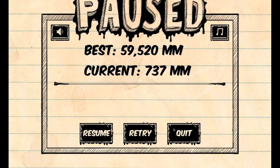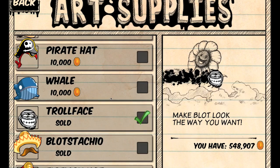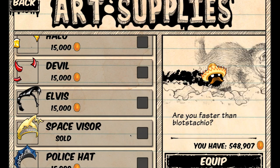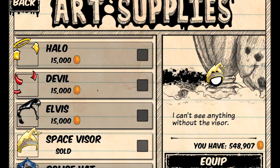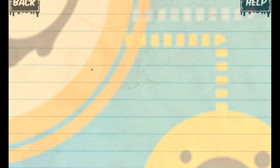I'm going to change character. What do I want to be? Blastachio! He's got a sombrero and his mustachio. Space Visor — I can't see anything without the visor, that's true. But I'm digging the mustache and I love Mexican cuisine a lot. I'm just feeling like the mustache is going to give me some sort of divine powers. Let's see how far we go.